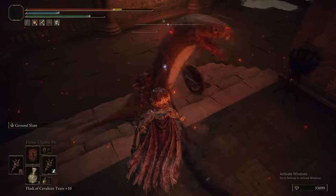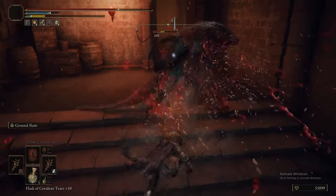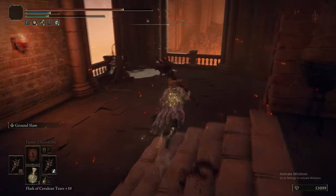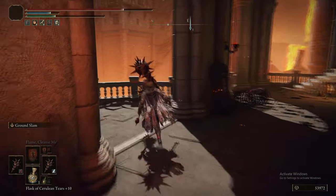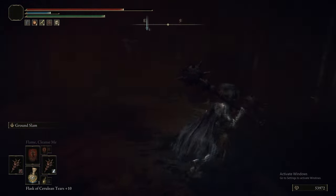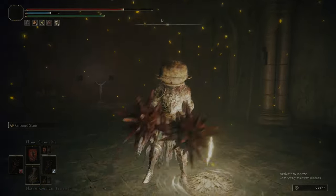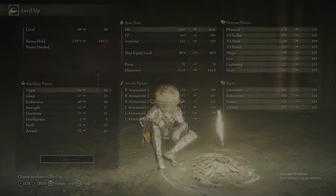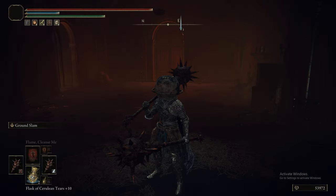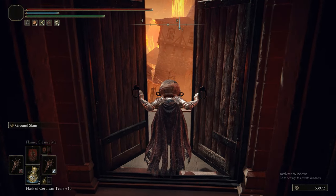The Man Serpents can drop the Magma Blade, the Man Serpent Shield, Volcanic Stones, and the Gelmir Glintstone Staff - the latter only drops from one enemy in the entire game, a Sorcerer Serpent at the end of this level, and it's not even a guaranteed drop. The Magma Blade drops off exclusively two enemies in the game, which is a shame because it's incredibly stylish and very good - it's a curved sword with a unique Ash of War. The Man Serpent we just fought can only drop its shield, not the Magma Blade.